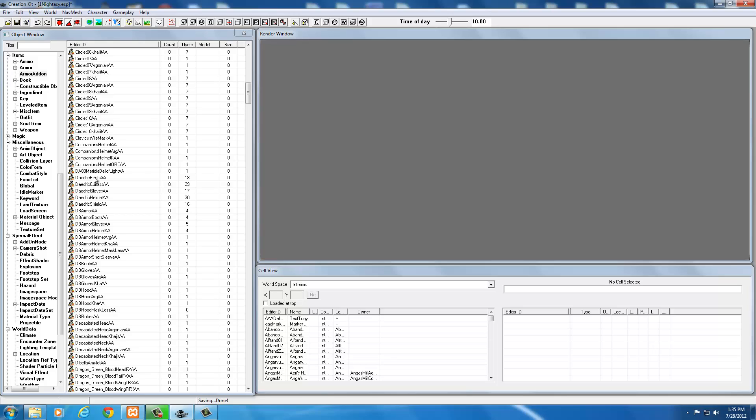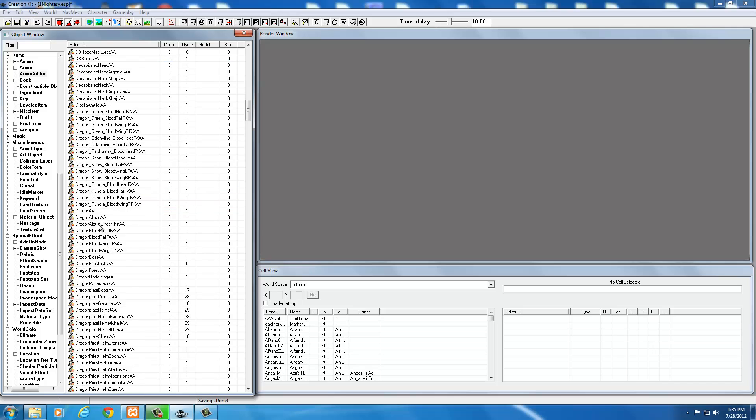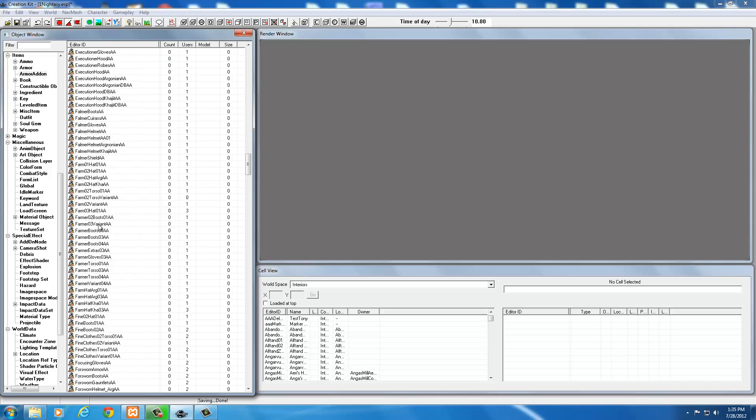We've got the cuirass, gloves, and boots. We still need the helmet, but we don't want to select the daedric helmet because it may have a different BS dismember skin modifier. Whatever helmet you used to steal the BS dismember skin modifier from - that's the helmet you'd open, because it may have unique settings in the biped object section. Since I used the hide helmet, I need to find the hide helmet.